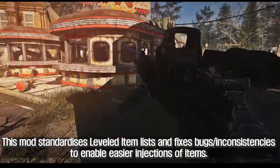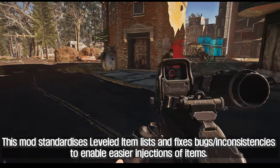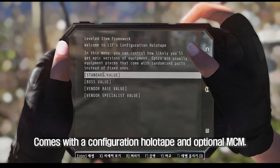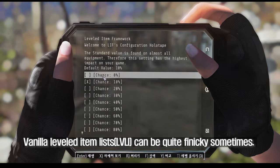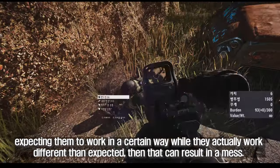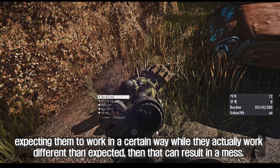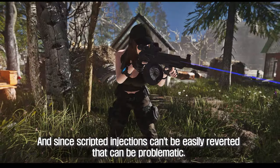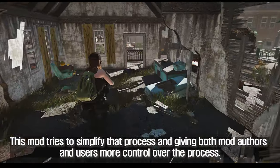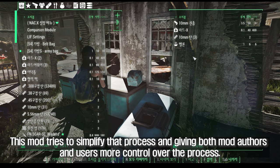This mod standardizes leveled item lists and fixes bugs and inconsistencies to enable easier injections of items. It comes with a configuration holotape and optional MCM. Vanilla leveled item lists can be quite finicky sometimes, and when mod authors inject their items into certain LVLI expecting them to work a certain way while they actually work differently, that can result in a mess. Since scripted injections can't be easily reverted, that can be problematic. This mod tries to simplify that process, giving both mod authors and users more control.